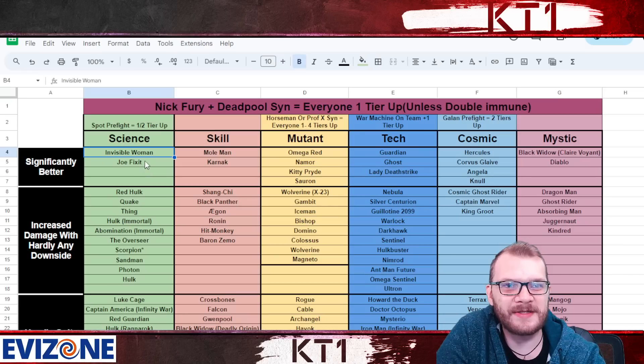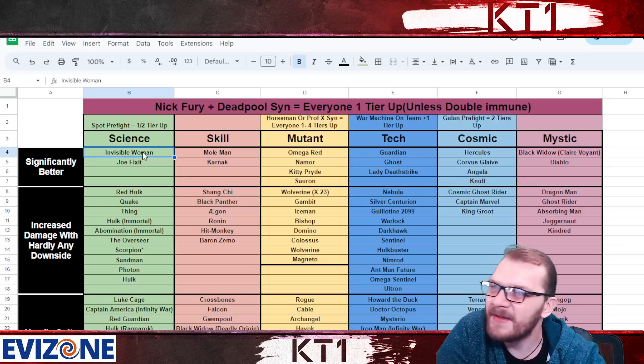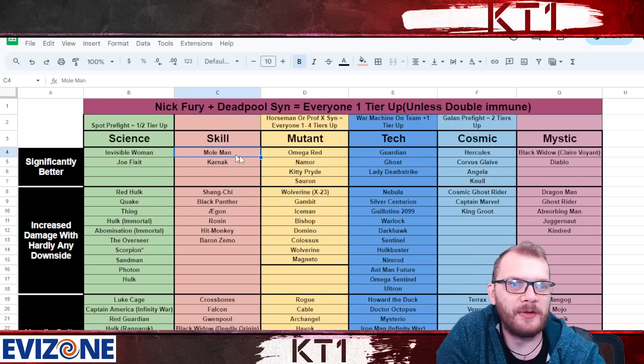In the science class, the most compatible champions are Invisible Woman and Joe Fix-It. Invisible Woman's force field absorbs the recoil damage and lets you heal periodically from it, so in longer fights you actually net a ton of healing. Joe Fix-It can regenerate based on damage dealt and is poison immune.